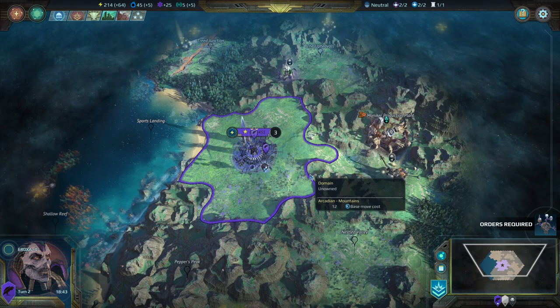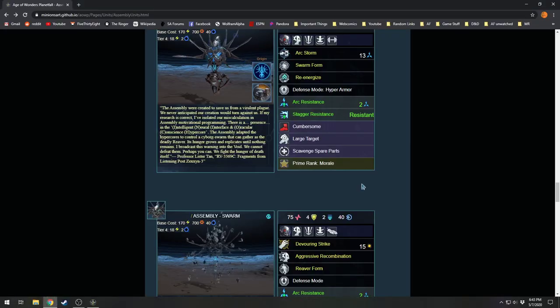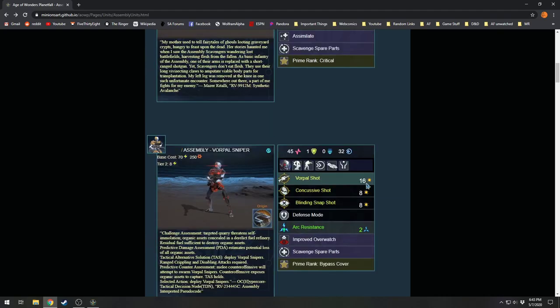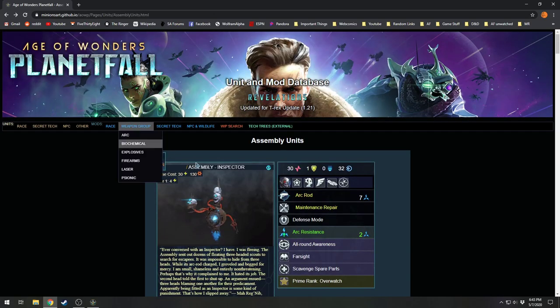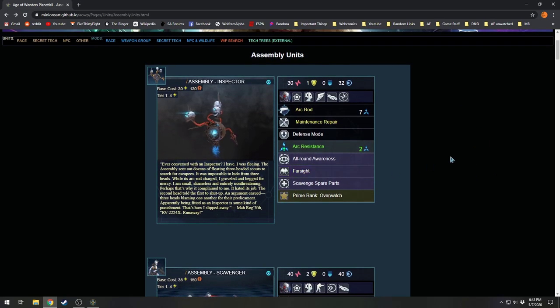Having talked about the strengths and weaknesses, we can move on to the units. I like to alt-tab for this because I think the mod database has a better layout to talk about them. I'll talk about the units in tech order. We start with the Inspector as the scout. As a scout, the Inspector is fine — it's a flyer.